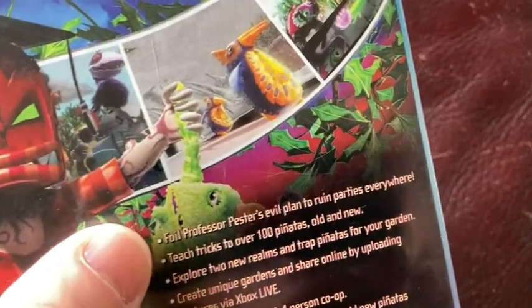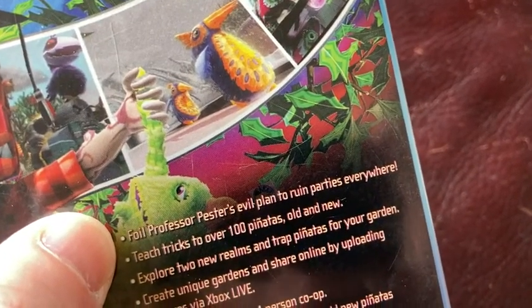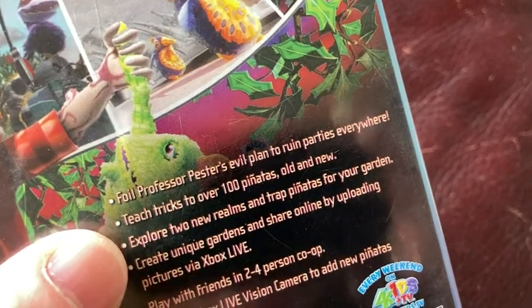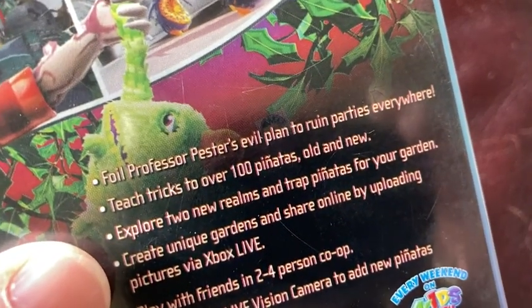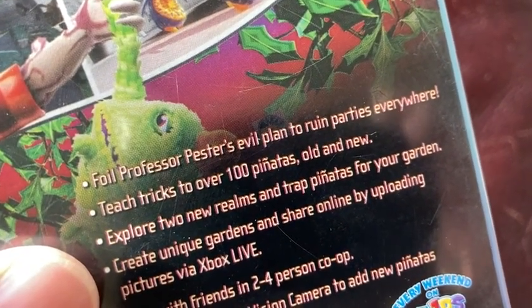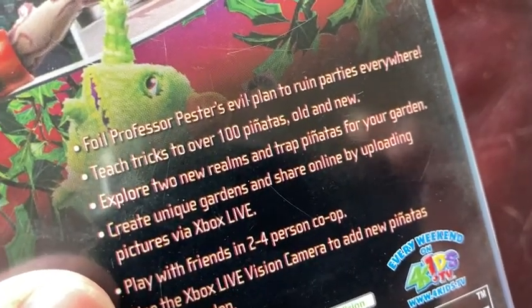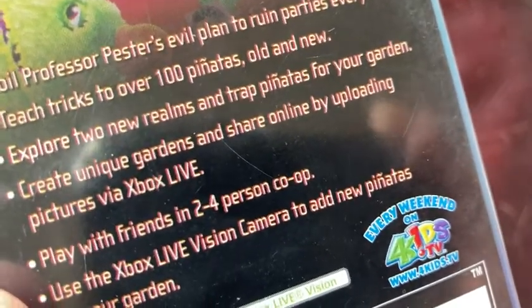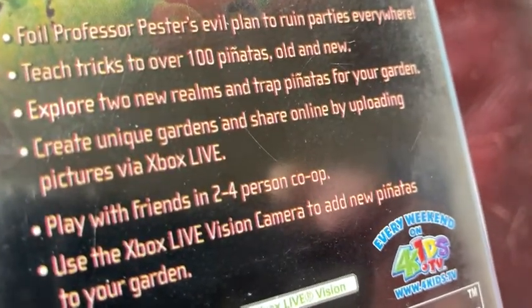Really cool game. Follow Professor Pester's evil plan to ruin parties everywhere. Teach tricks to over 100 piñatas, old and new. Explore two new realms and trap piñatas for your garden. Create unique gardens and share online by uploading pictures via Xbox Live. Play with friends in two- to four-person co-op. Use the Xbox Live Vision camera to add new piñatas to your garden.